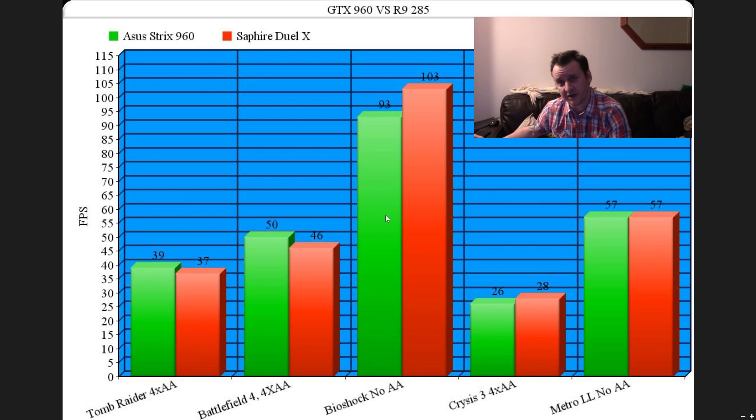Then we have Bioshock with no AA — always scores highly — 93 on the 960 and 103 on the AMD card, so it's a big difference for the AMD card there. And then Crysis 3 at 4xAA: 26 and 28. These cards are always going to struggle. You can turn off the AA and it's perfectly playable, although it won't be as pretty.